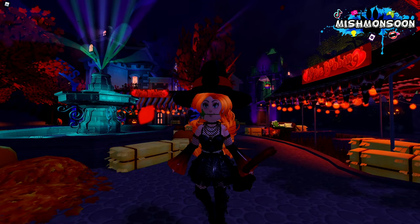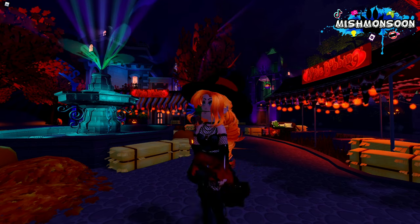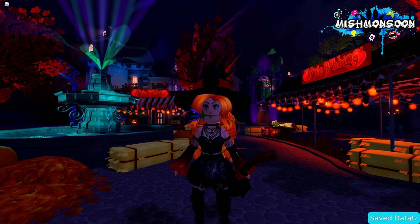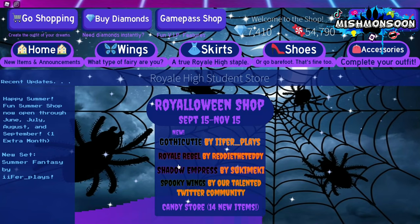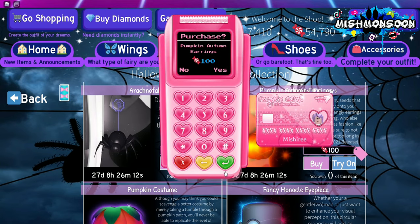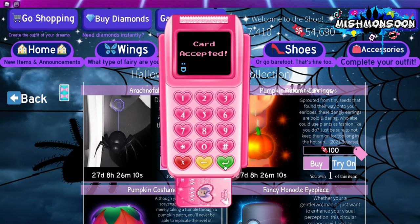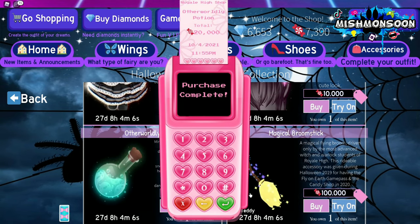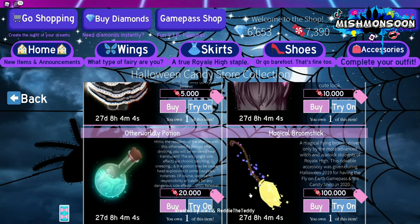Hello guys and welcome! Today we're going to buy all 14 new items in the candy store. I can't wait to see all the awesome new stuff, so let's start shopping. I wanted to buy one more spare room but since I already have one and there's a few candies left, maybe never mind.